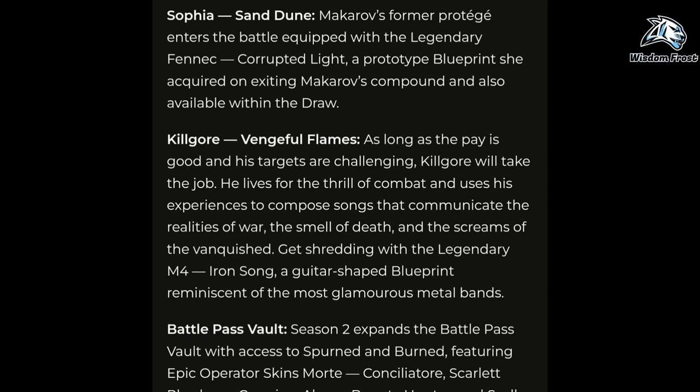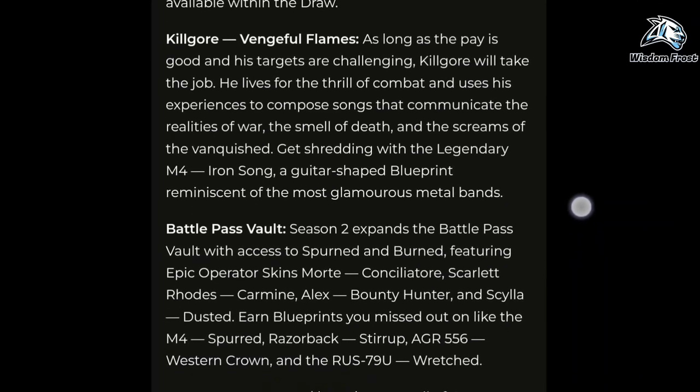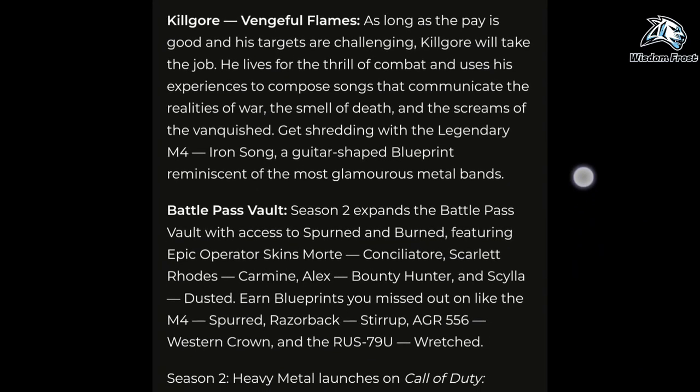Season 2 expands the Battle Pass Vault with access to Spurned and Burned, featuring epic operator skins: Mort Consolider, Scarlet Road's Carmine, Alex Bounty Hunter, and Scylla Dusted. Earn blueprints you missed out on like the M4 Spurred, Razorback Stirrup, AK-556 Western Crown, and the Rust-79U Ratchet.